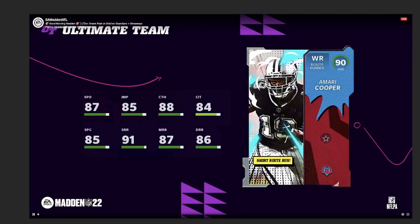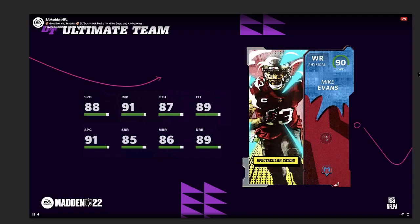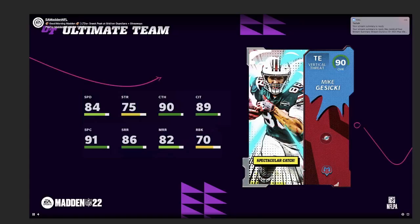Amari Cooper has 87 speed and 85 jumping — not a usable card speed-wise. The route running is gonna be high 80s, short route running is good, catching in the 80s — again, not a usable card. Mike Evans is one speed higher than Cooper, which is kind of a robbery, but he does get 90 deep route running, 90 spec catch, 89 speed, and the catching in traffic. So he's way better than Cooper in my opinion — if you had to pick one, go with Mike Evans. Mike Gesicki has 84 speed, won't be usable, but he gets 90 catching, 90 catch in traffic, and 90 spec catch, which is pretty good.